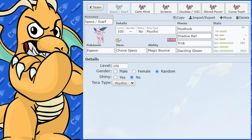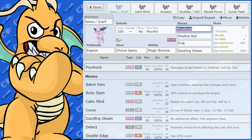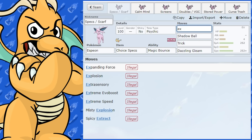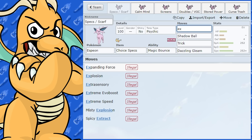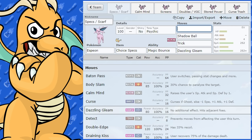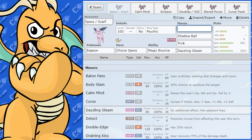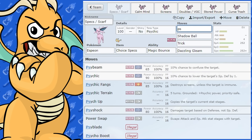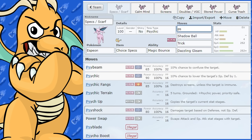Another move — I'm not sure if this is going to be in the game, but for DLC 2: if Expanding Force comes back, I would use that move over Psychic, of course. But that's just if it comes back. DLC 2 is coming up in about just under a month's time, so I thought that was worth mentioning.